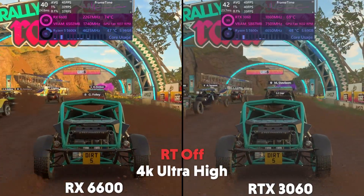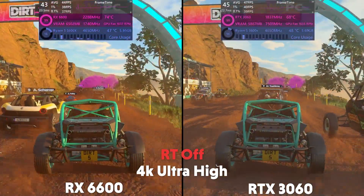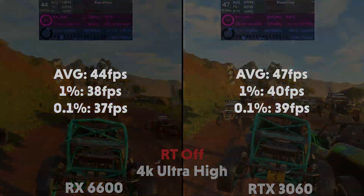And then at 4K, the 6600 averages 44 FPS with a 1% of 38 and a 0.1% of 37, with the 3060 averaging 47 FPS with a 1% of 40 and a 0.1% of 39.